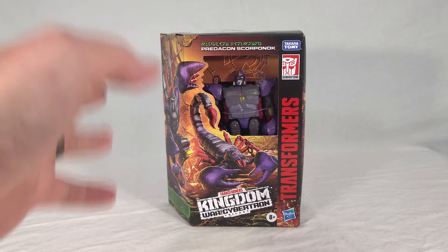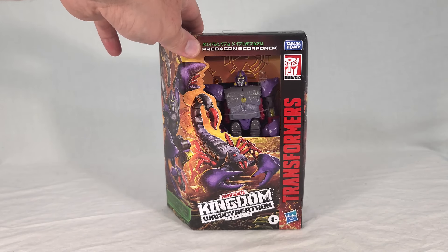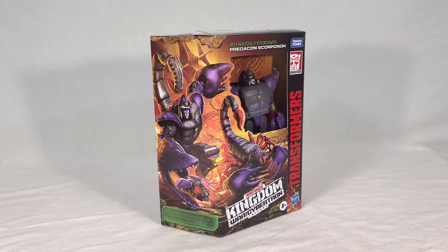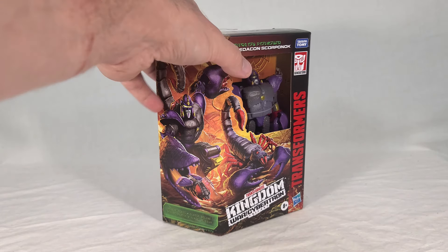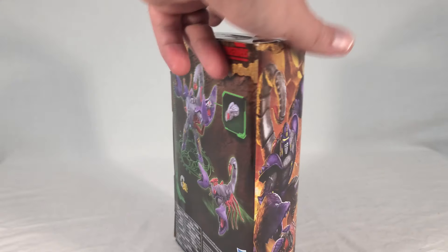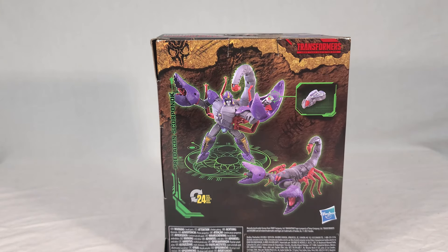Scorponok comes in your standard Kingdom Deluxe packaging. You get a half window showing his upper body looking pretty good, and a wraparound showing his Beast and Robot modes. Honestly, the Robot mode artwork — the face looks a little plain, a little emotionless. You can see him shooting his little Cyberbee, which this toy does include, which is very cool. On top you get the cave-painted Predacon symbol, and on the back we get renders of Scorponok in both modes. He takes 24 steps to transform, so he's no slouch.